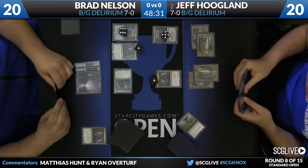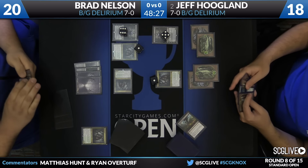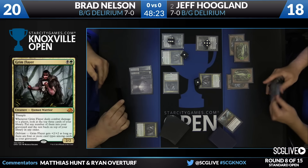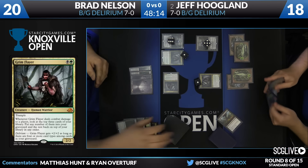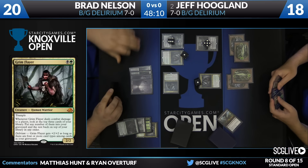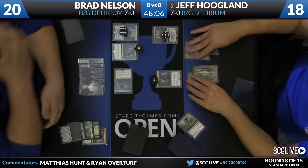Grim Flayer trigger here for Brad Nelson. There are no pump spells or anything fancy in these decks — these aren't the aggressive versions with Blossoming Defense. So Brad is just two turns away from going for this Liliana ultimate unless Jeff is able to get some momentum. All three cards in the graveyard: land, land, sorcery. So three card types now for Brad, but he does not have the fourth. He plays a fifth land and just passes.